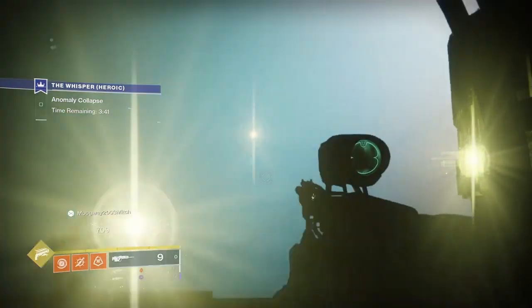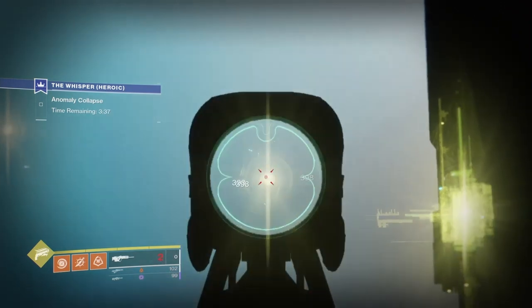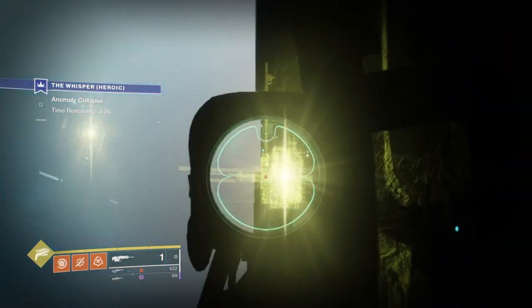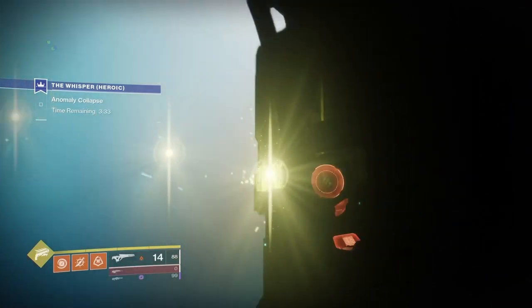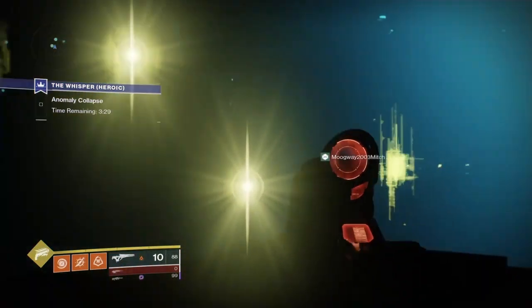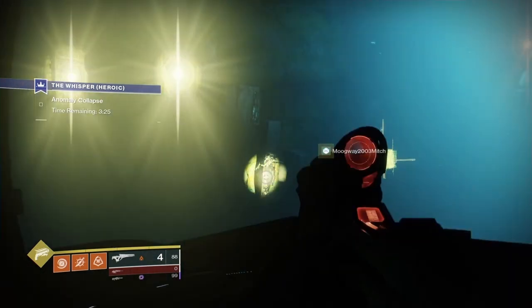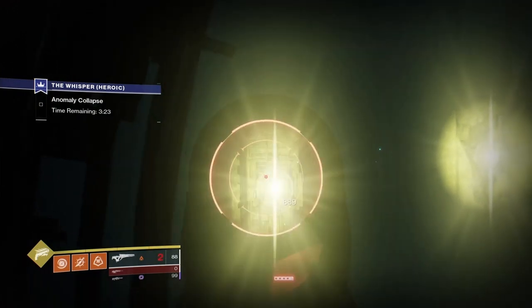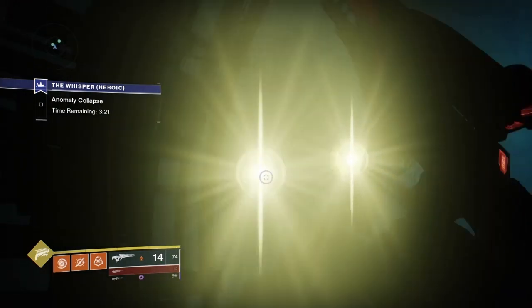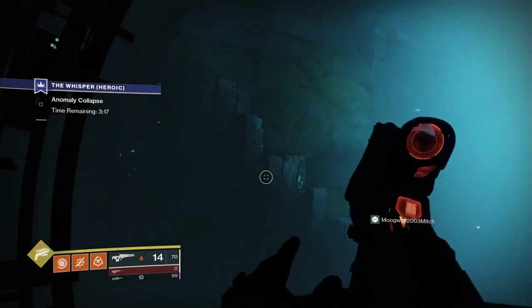I'm going to play through me doing it here so you can follow along. The codes are on screen — I've got them displayed so you can see them. You basically follow these codes through, shooting them out, and once you've done that you'll get a chest appear in front of you which you can use to get your ship, which is a pretty nice looking ship.